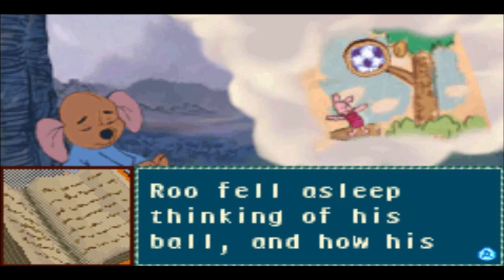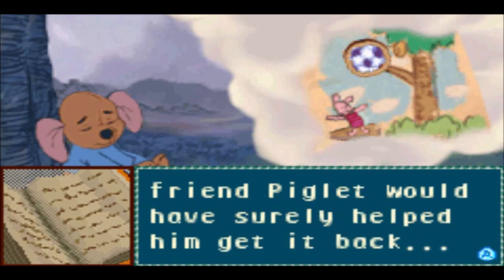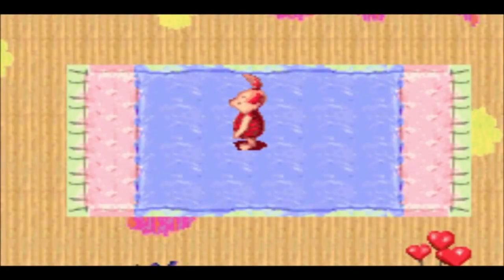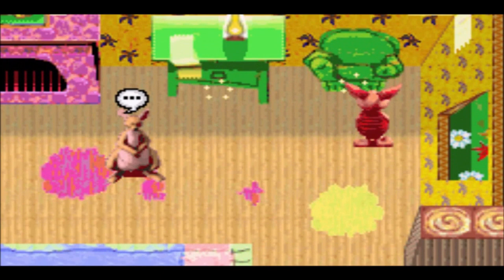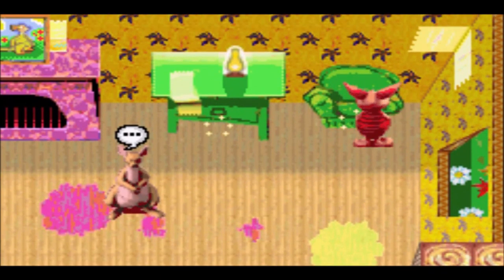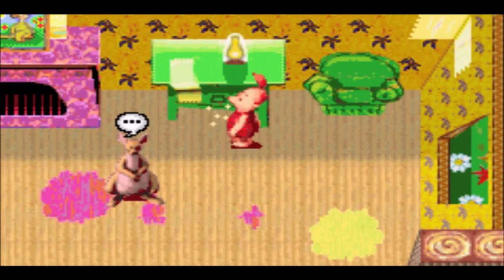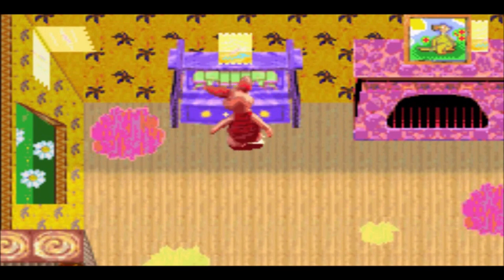Roo fell asleep thinking of his ball and how his friend Piglet would have surely helped him get it back. Unlike the console version where he's hoping to get the blue ball back, for some reason in this version it's been replaced by a football — or more specifically, a cardboard football — which is kind of strange.